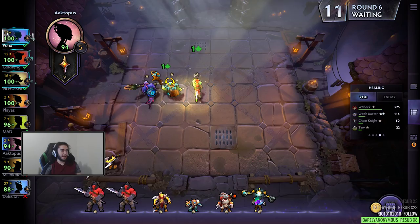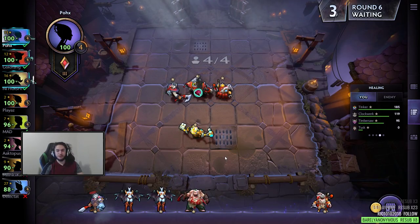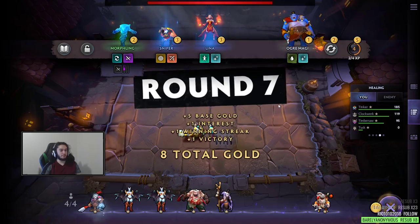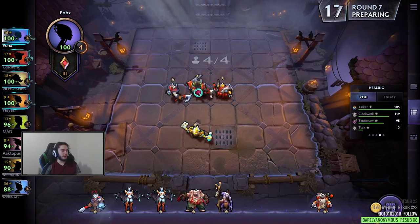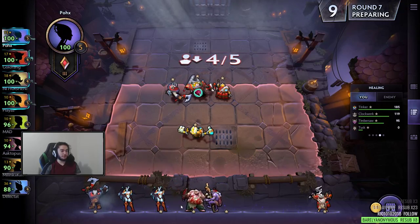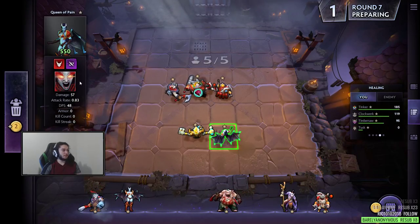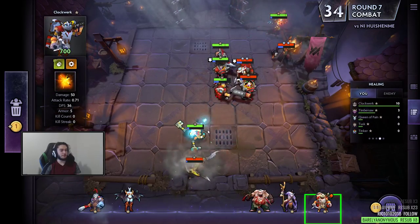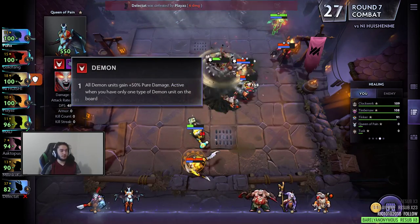You can also look at what other people are doing with Tab. Since I'm pretty new — this is like my 5th game, maybe 10 if you count playing with some friends — I'm kind of just focusing on my own army. I could even grab Drow because it would have synergy. Demons are pretty nice because all demon units gain 50% pure damage when you have only one type of demon unit.